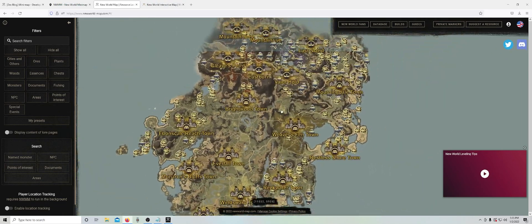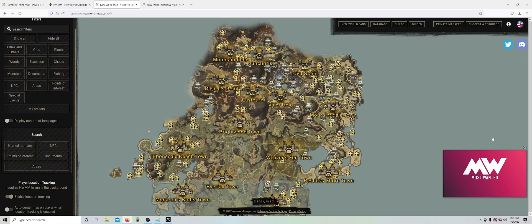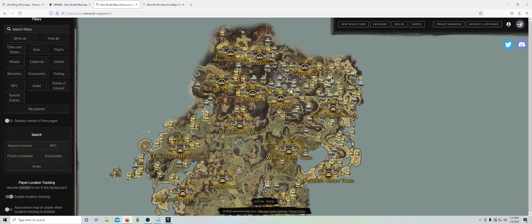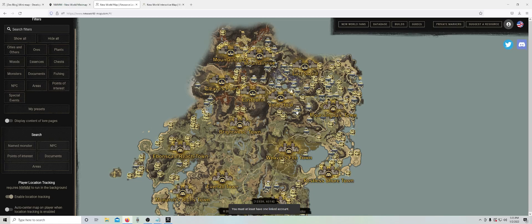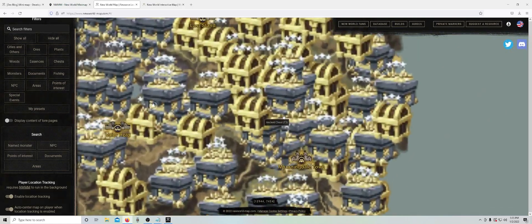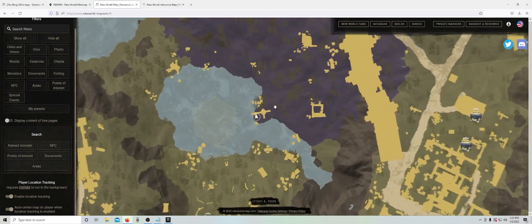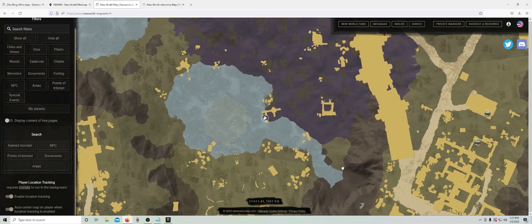So you just click on Enable Location Tracking — you have to log in. Am I logged in? There we go. So where am I? Auto Center on the map — and there I am, right there. And it's real time.